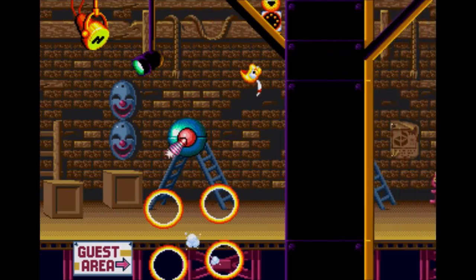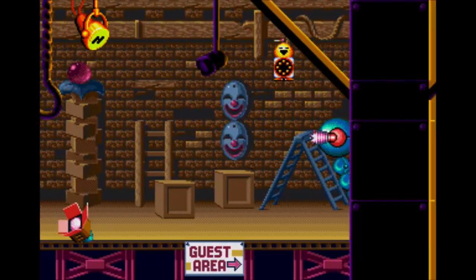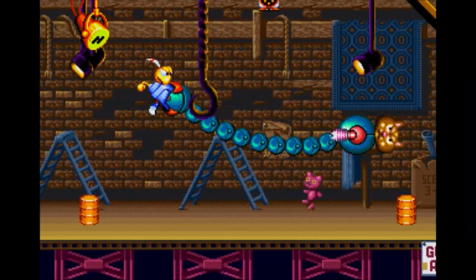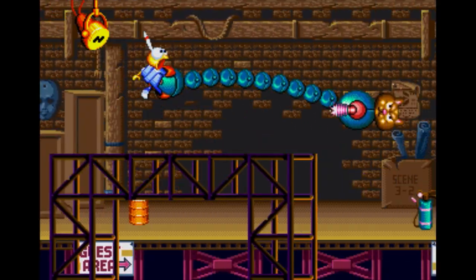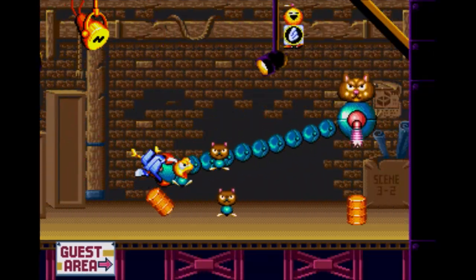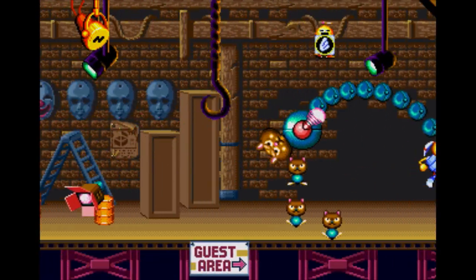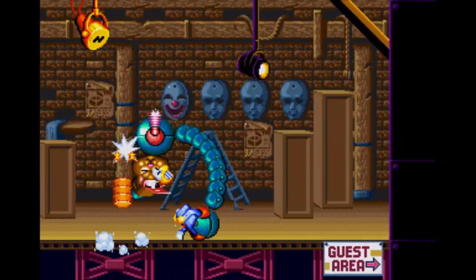If you have the fire shield — why am I calling it a fire beam? — the fire shield can actually be quite useful when he starts spinning you around him. He's not that bad of a boss, despite me taking a lot of damage. The thing is, you could take a lot of hits before you die, so it's not the end of the world.